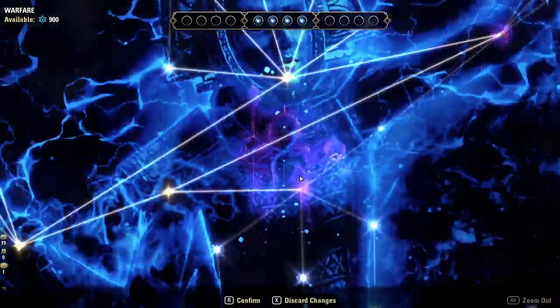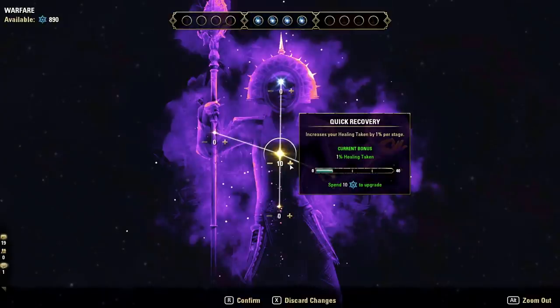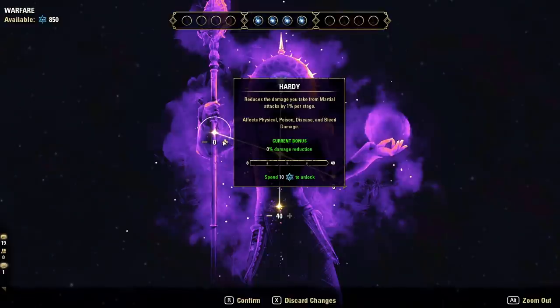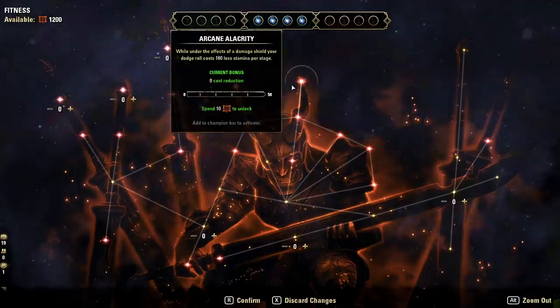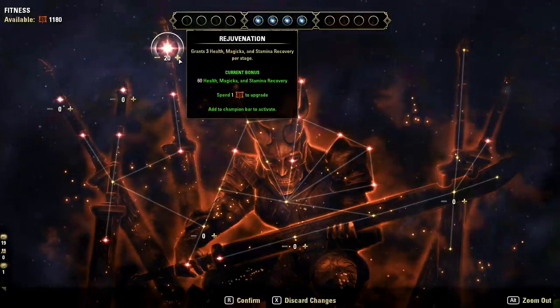For the fourth slottable, pick up more passive stats — Eldritch Insight for passive max magicka. Then build out Precision a little more. That puts us at 300 blue CP or 900 total. With more CP, go into the defensive sub-tree, put points into Quick Recovery, unlock Preparation, and start filling out those defensive stars — especially if you're closer to 1000–1200 CP.